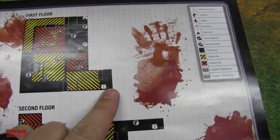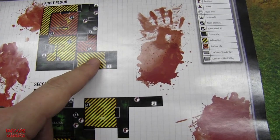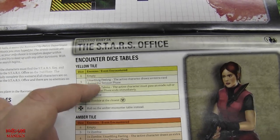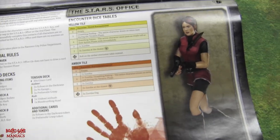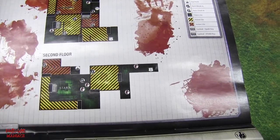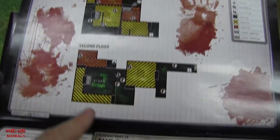So for example, this is the starting tile where Leon begins the game. Once he goes through that door into a yellow tile, you roll the die once and refer to the chart. A six means it's empty, a five means an unsettling feeling, and so on down to two. When you go into a room, you don't know what zombies are there — this is the way the game makes it feel like the video game. We also have amber tiles which are a lot more difficult. One huge difference between the first and second mission is walkers, and there are key cards placed here, here, and here.